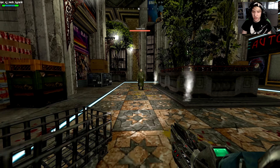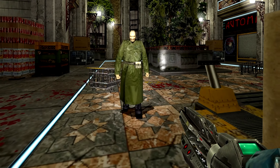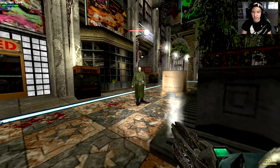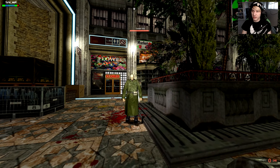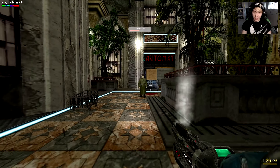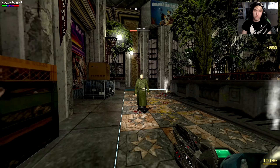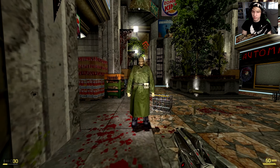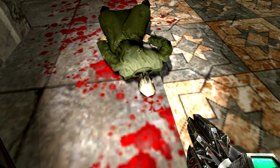Next up we have Tyrant 103. Looks like Agent 47 but swole — seriously, what do you got behind that jacket? 2000 health. He is slow but he will also run at you if he feels like it. We could go ahead and weaken him with the minigun. He definitely has damage reduction so be wary of that — he is not an easy one to take down. The good thing is he's slow, so we're not really in danger as long as we keep our distance.